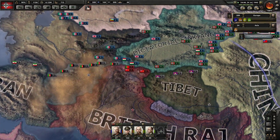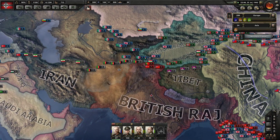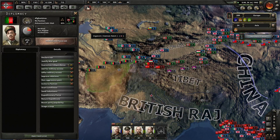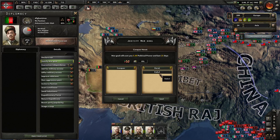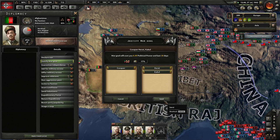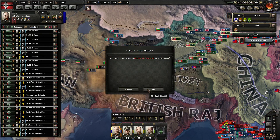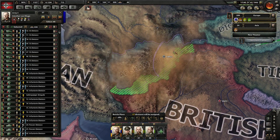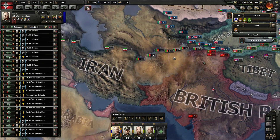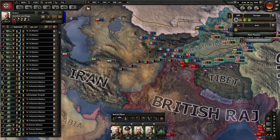Since I can't help Japan, there's not much else to do. I could declare war on Afghanistan — in fact, let's just do that. We'll prepare an invasion of Afghanistan and then strike at the British Raj as fast as we can. It's going to take some time.